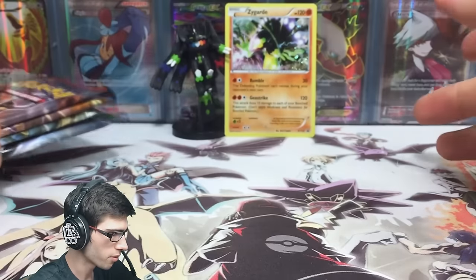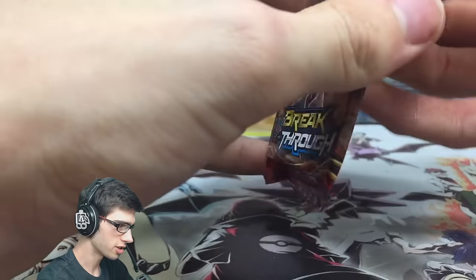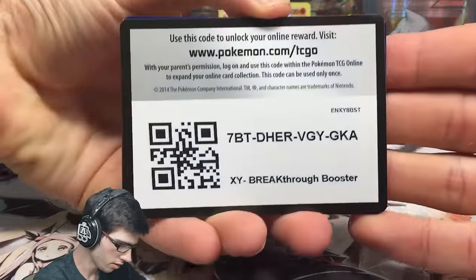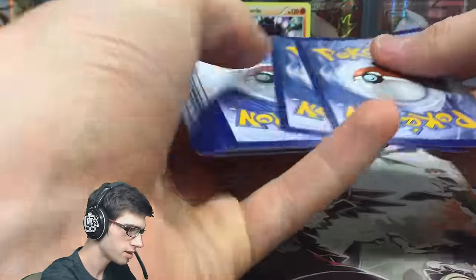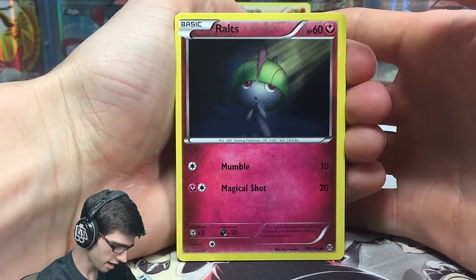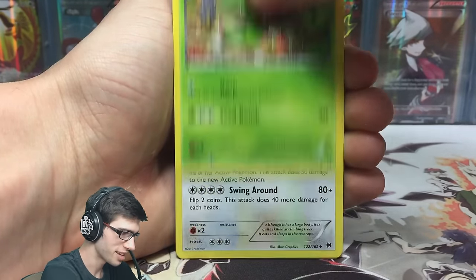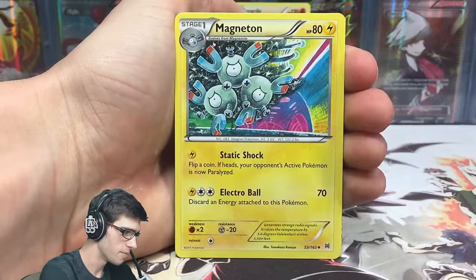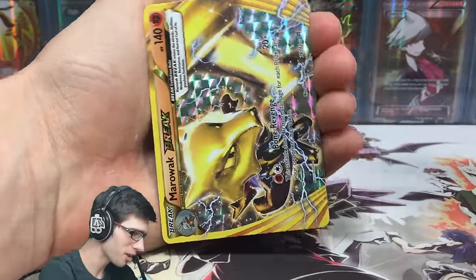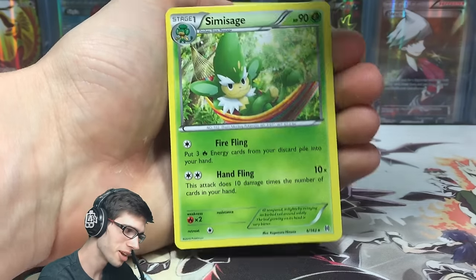Let's get into these four booster packs, going in order from oldest to newest. We've got the Mega Houndoom pack art from Breakthrough. I see Breakthrough as the Mewtwo set, so we're going to aim for a Mewtwo. Let's go — we've got a Noibat, a Piplup, Chespin, Ursaring, Fisherman, Magneton... oh, we got a Marowak Break! That's pretty cool, not a bad way to kick off this Zygarde collection box.